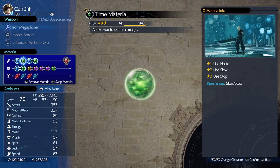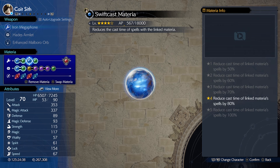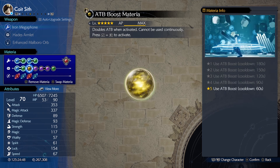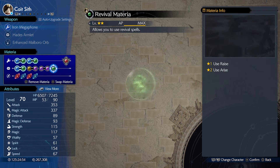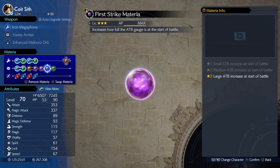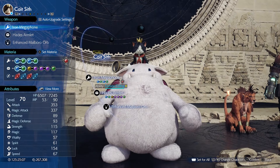For Cait Sith, we've gone with Time Materia because we're going to be using Slow, linked with Magic Focus to increase potency and duration — and if it's maxed it will last even longer. We also have Swift Cast to reduce cast time, Magnify linked with Time so we can cast Stop on all enemies, ATB Boost, HP Up, Precision Defense, First Strike, and Revival as a backup. First Strike is important so you can get that first attack straight in.